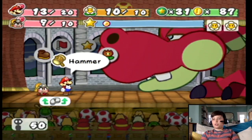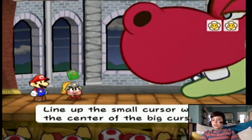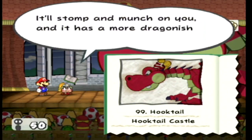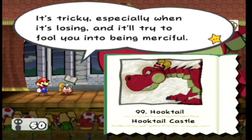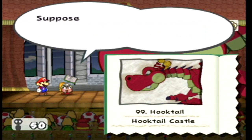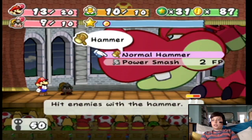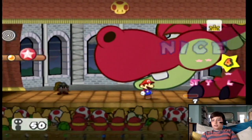That's Hooktail! He has 20 HP, 5 attack, and defense is 1. It'll stomp on you, and it has more dragon-ish attacks - stinky fiery breath. Night-night, Hooktail's Tale Castle. Stinky especially when it's fusing, and it'll try to fool you into being merciful. And one more thing: it hates things that start with "cricket." Well, these are something related to that somewhere in this castle. Did we find it? Yes we did, Goombella. I've been listening sometimes. Anyways, it has 11 HP. Let's do a Power Smash - it does more damage.